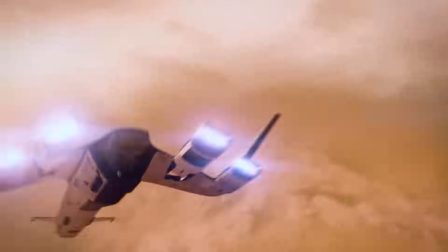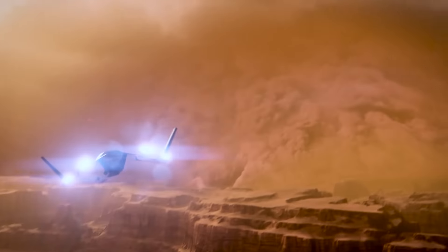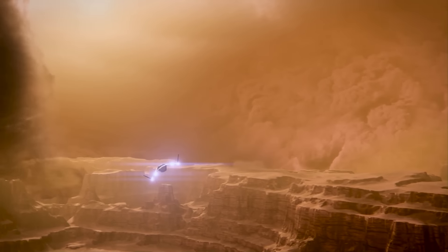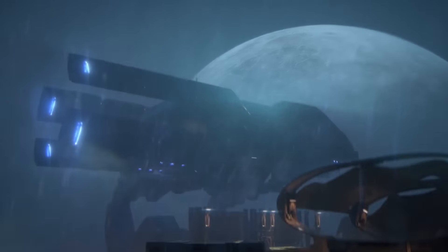Short though the trailer was, there were hints of the magic that the new Frostbite engine is bringing to the new Mass Effect. The planet-side weather effects were tantalizing with tornadoes, wind in the trees, and lightning storms looking swish.